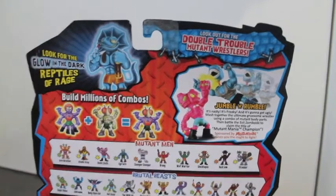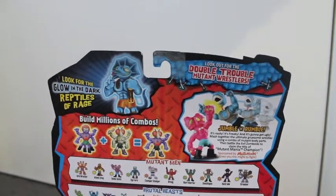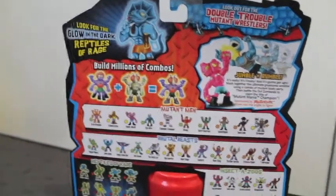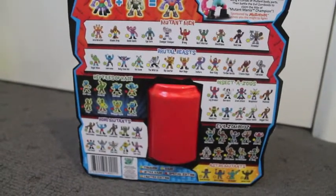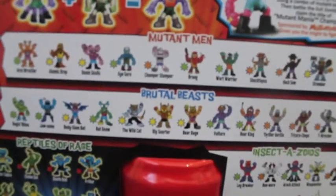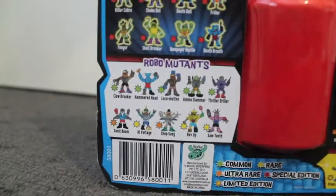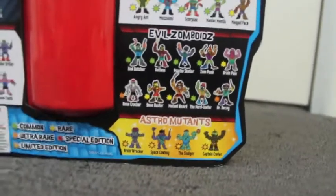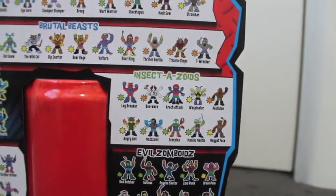On the right-hand side there you've got some details on the figures — Double Trouble mutant wrestlers — and a diagram of how you can mix and match your wrestlers. Following it down you've pretty well got a list of all the different types you can get: Mutant Men, Brutal Beasts, Reptiles of Rage, Robo Mutants, Evil Zombies, Astro Mutants which are the ultra rares, and Insectozoids.